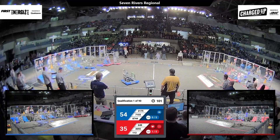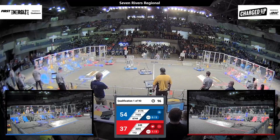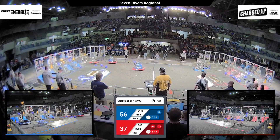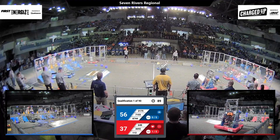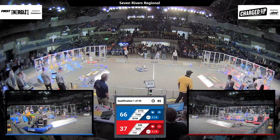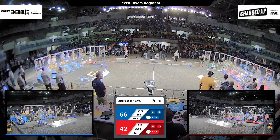Early advantage to the Blue Alliance — they're up by about 17 points. We've got a blue robot, the Robo Remedy 71-03, scoring on the top level with a cone. Nicely done. Over on the red side, QC Elite 648 putting a cube up at the top level as well.